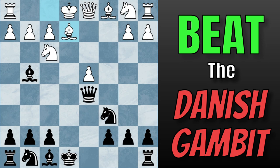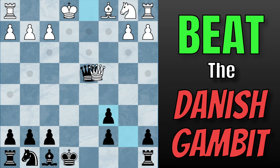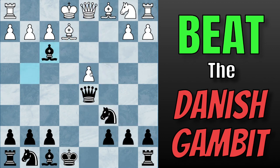I will share in a moment a very rare idea that scores incredibly well for Black. We do not want to capture on F3 — White takes back, and now Queen takes on D4, because it kind of looks like we've just won a pawn. But the answer is that we actually just lose on the spot because of Bishop takes on C6, checking our King, we take back, and now we just lose our Queen. We're just down a Queen here.